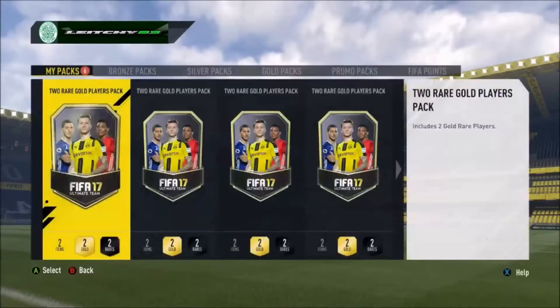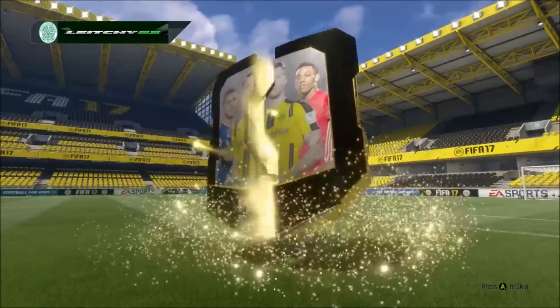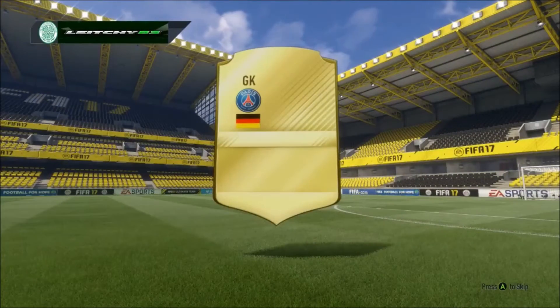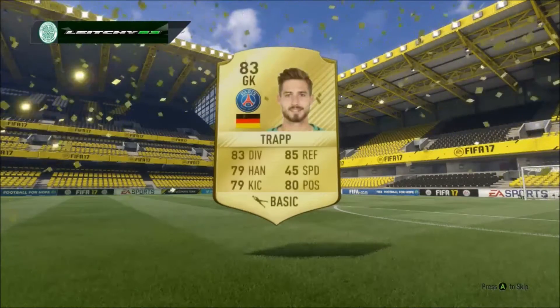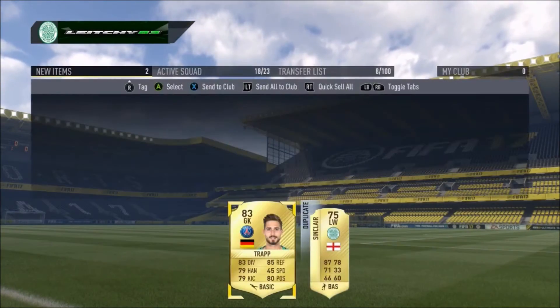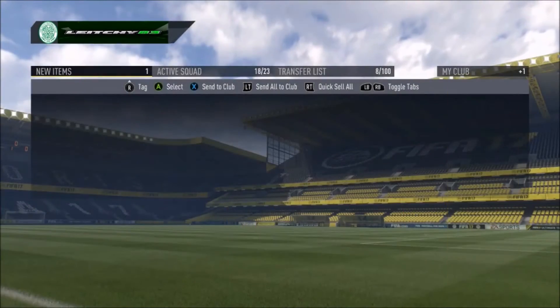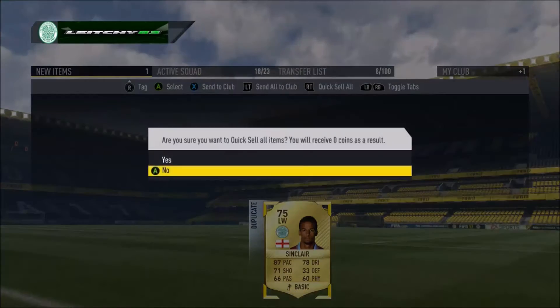Decent so far, not too bad, nothing to write home about but nothing that bad. Now we get Kevin Trapp — 83 rated Kevin Trapp, that's not too bad. We also got Scott Sinclair. I've already got Scott Sinclair in my club and he is also untradable so we would unfortunately need to discard Scotty Sinclair, obviously in form last week.